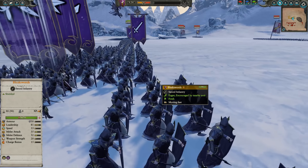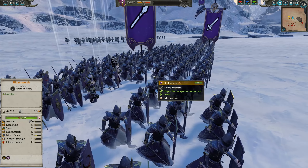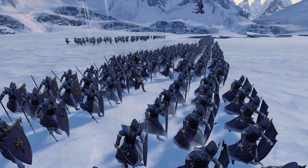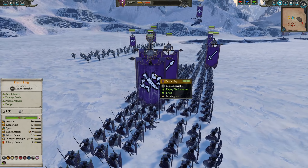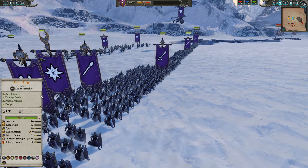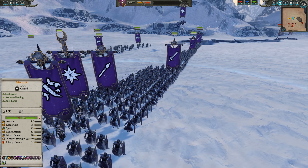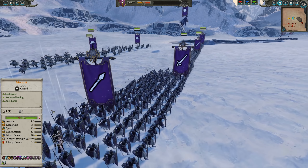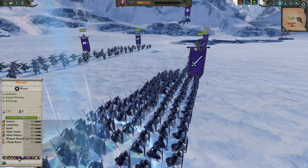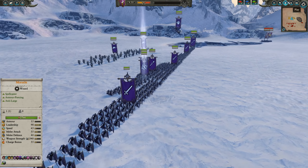My front line is four Bleakswords with a couple of chevrons each, and Marathi and the Death Hag in the center have special abilities that basically take away a massive amount of melee attack from their enemies. The Death Hag has the Chill Blade, which takes away five melee attack. Marathi takes away nine more melee attack — she's brutal when it comes to the impact she has on enemies around her.